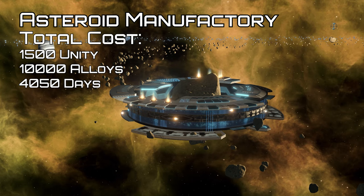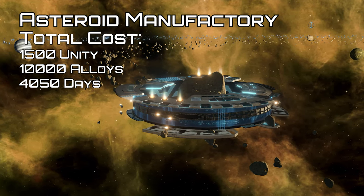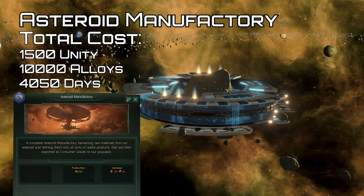For economy, we only have one kilo structure: the asteroid manufactory. Of course it can only be built on asteroids, and it produces 220 consumer goods at the cost of 125 energy and 25 alloys.